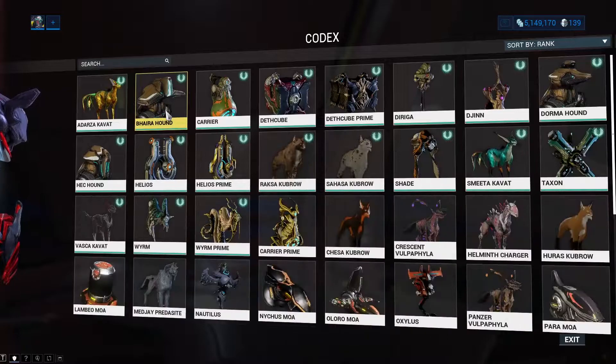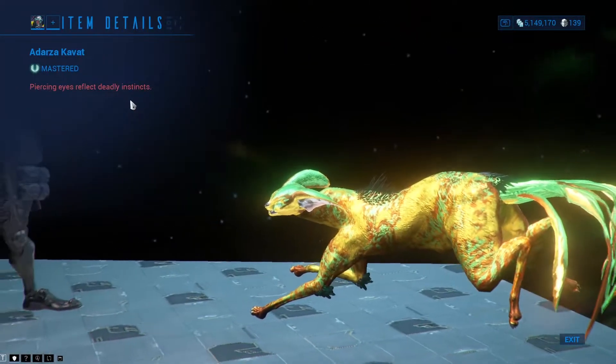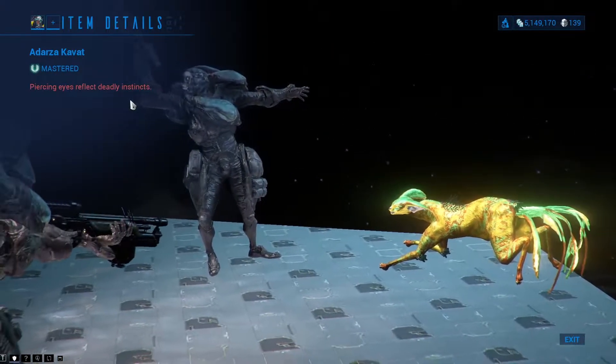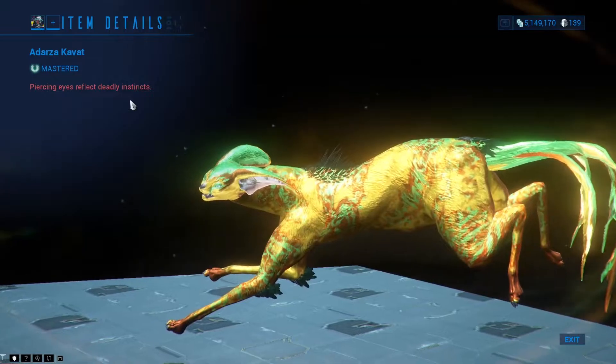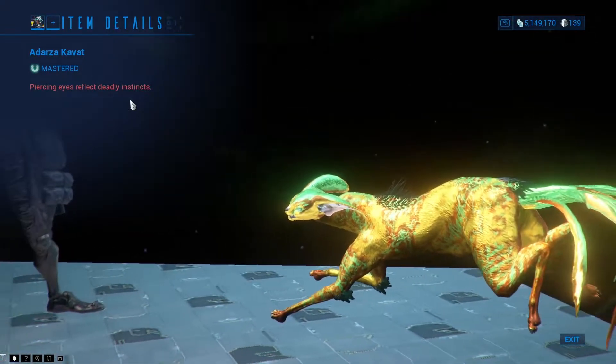In number 5 we have the Adarza Kavat. As far as pets go, you can't go wrong with an Adarza Kavat. This companion grants a passive, additive 60% critical chance to all nearby allies every 20 seconds. The buff itself lasts for 10 seconds, although you can extend this with the Tech Enhance mod.